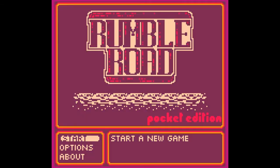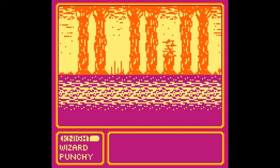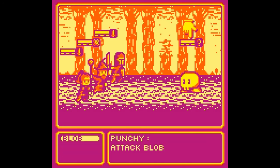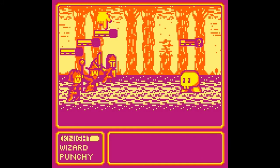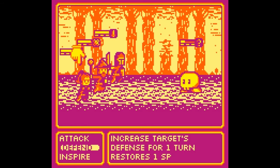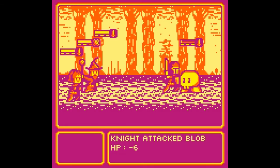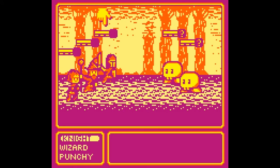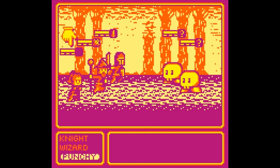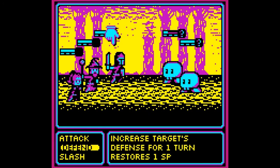We're playing Rumble Road. Look at all these colored palettes - I'm liking the pink lately. Let's start a new game. Attack an enemy - punchy. Everyone attack the blob. Blob, attack the wizard. We're gonna attack again. Steal SP? Sure. Punchy. Inspire - restore target's SP and some HP. Punchy defeated blob! Now there's more blobs. These graphics are really nice. I'll just switch random color palettes and keep attacking.